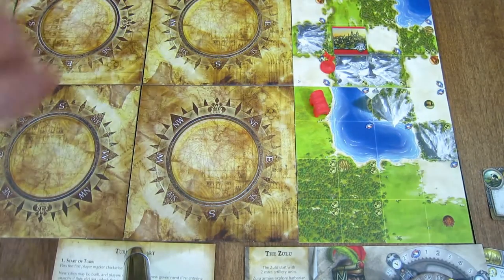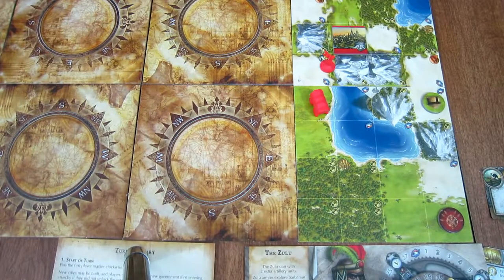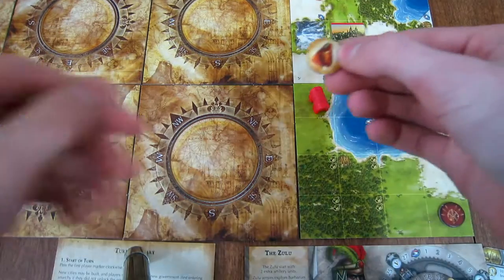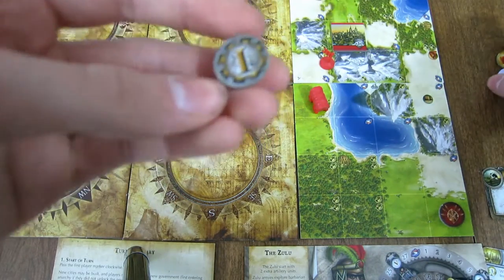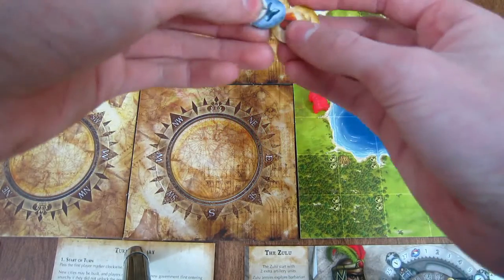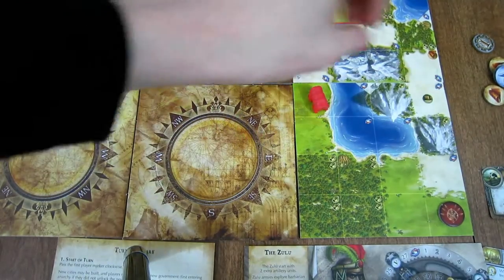You might get a hut or a village. Huts sometimes have resources, sometimes good abilities — it depends. For example, some are just a resource, some give a level one tech which you can show to instantly gain a level in tech. There are also city-states in the hut pile.